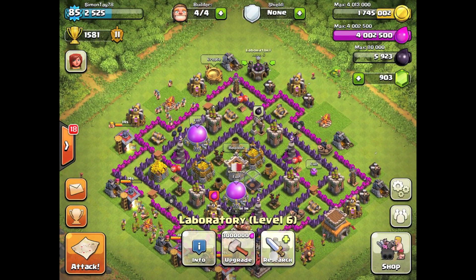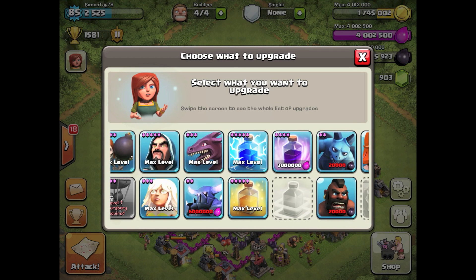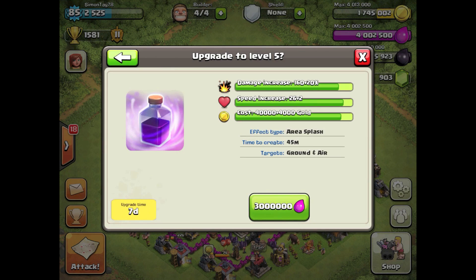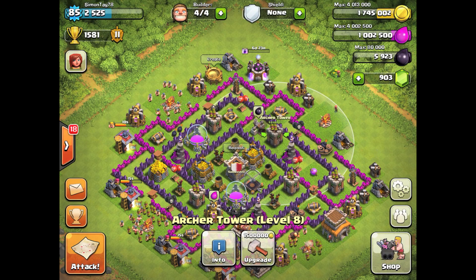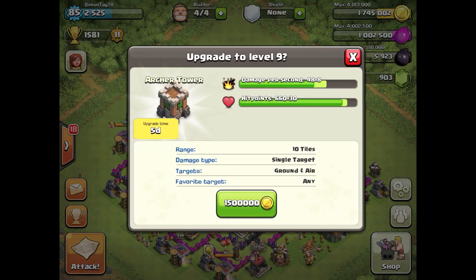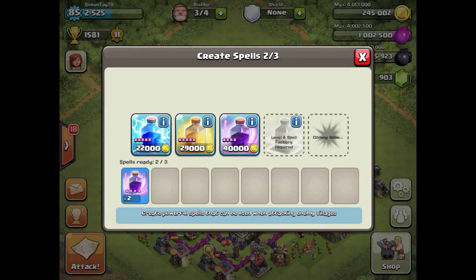I wasted one healing spell — I shouldn't have used that. I'm thinking of upgrading the rage spells. Since the PEKKA upgrade requires about six million elixir and my maximum storage is four million, I need to upgrade my elixir storage first before upgrading the PEKKA. I've already upgraded my rage spells, so next up maybe a tower. The mortar needs town hall nine, so the archer towers — I can upgrade them to a higher level, maybe level nine, which is pretty cool.